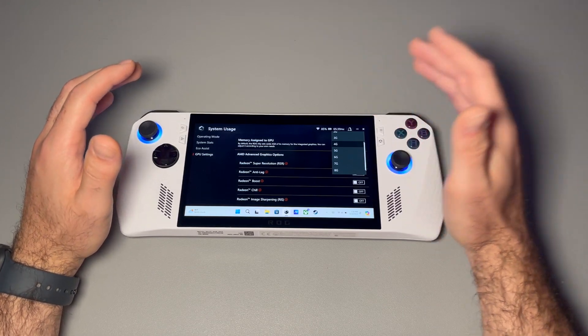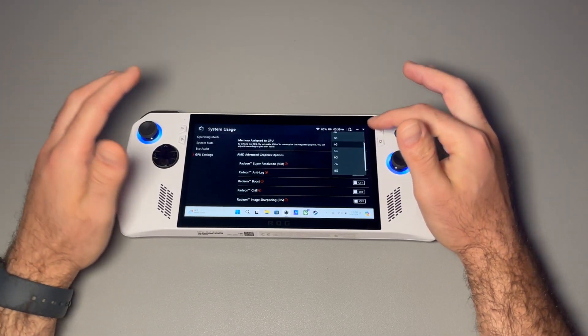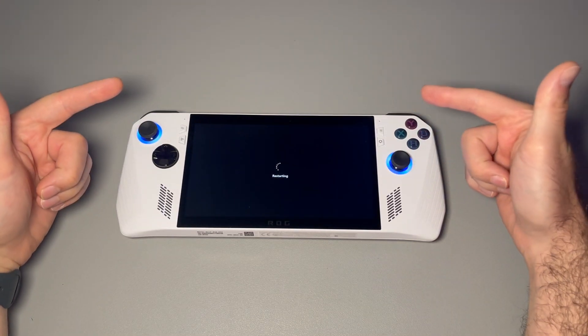If you play it and you notice that this isn't running as well, let me try to optimize it — you can always go and change it in here. Very simple. So this is the first way. Let's hit six right here and you're going to restart your device so it applies those settings.